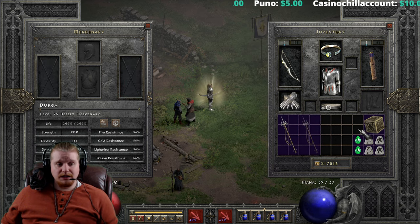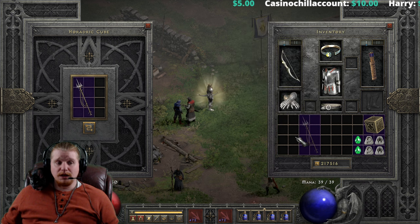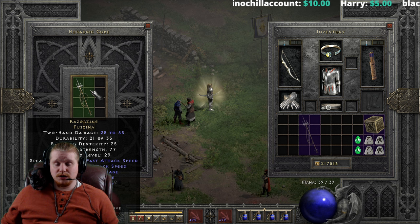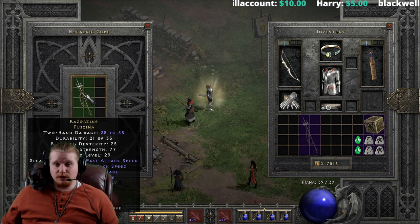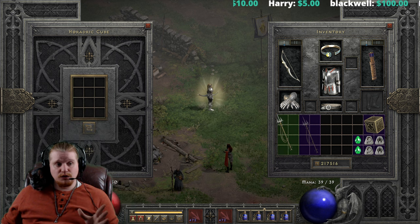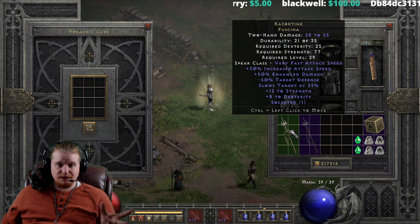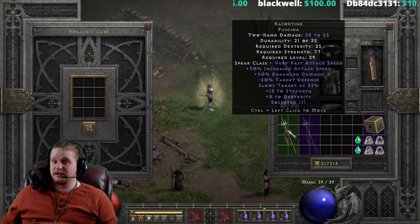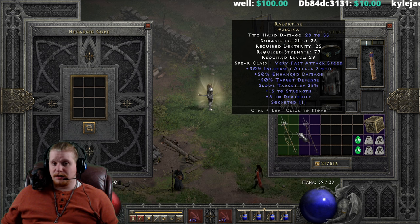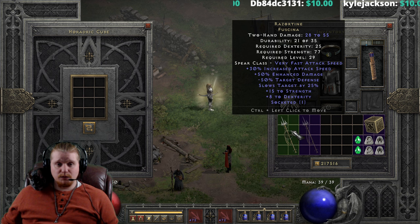Now we can upgrade this another time, but I don't necessarily recommend upgrading this to the highest tier. I would recommend that you find a Kelpie Snare, which is the superior version of this particular unique. The Razortyne Trident is literally the lesser version of the Kelpie Snare — the Kelpie Snare is a lot higher level. You're more likely to find a Razortyne than a Kelpie Snare, but if you do find a Kelpie Snare, it's an absolutely great item for mercenaries as well.